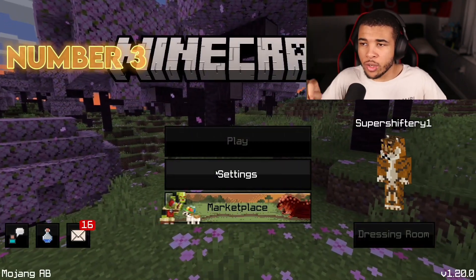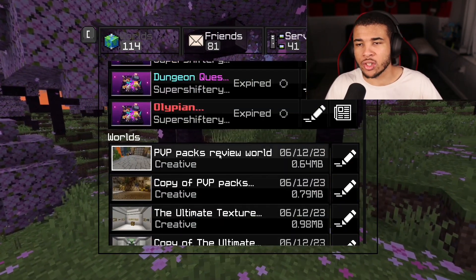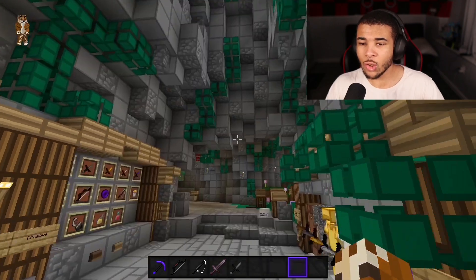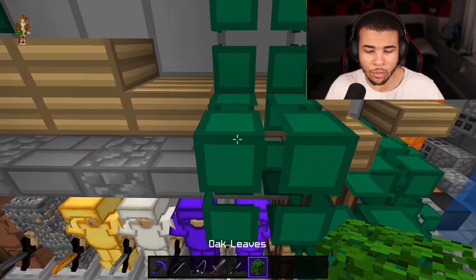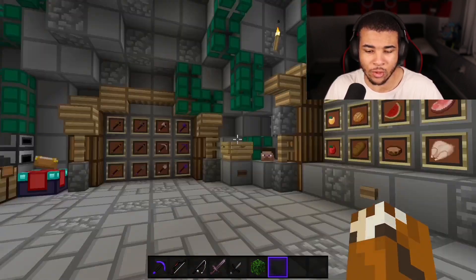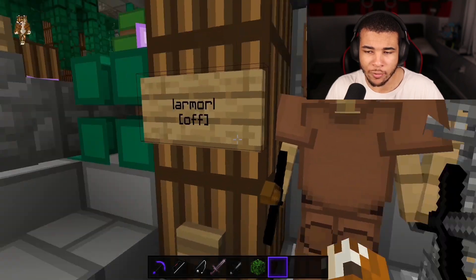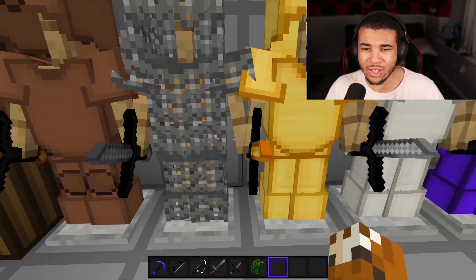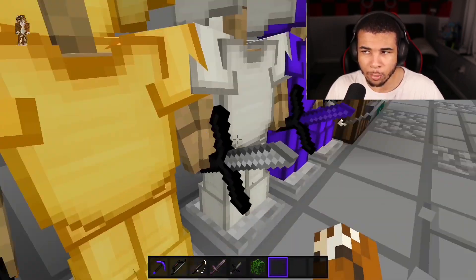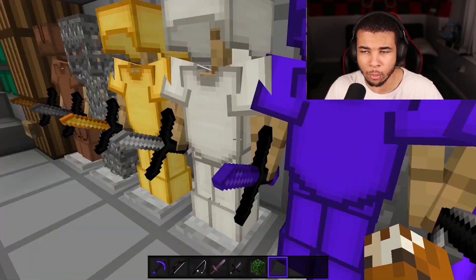Coming in at number 3, we have Viper's pack. This is pretty cool because we don't really see too many YouTuber packs — this one is for him hitting 30,000 subscribers, so big shout out to him. We're on the world now. The leaves look a little bit different — that was the first thing that stood out to me. They've changed the cube map completely, which will take some getting used to. The armor sets are: Leather, Chainmail, Gold, Iron, and a purple Diamond armor, as well as purple Diamond Enchanted. Really cool stuff.